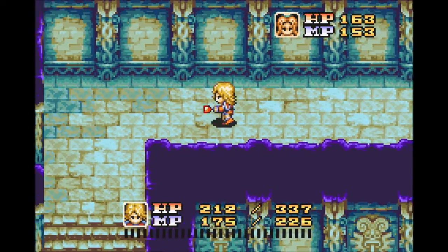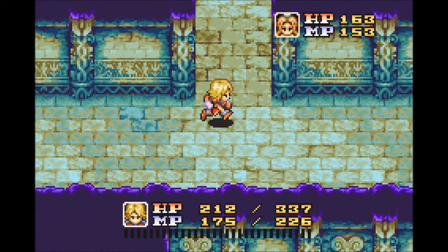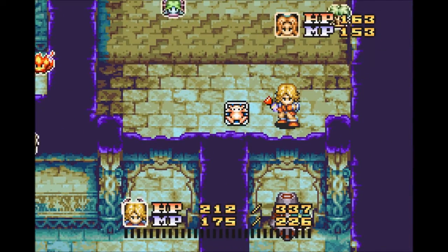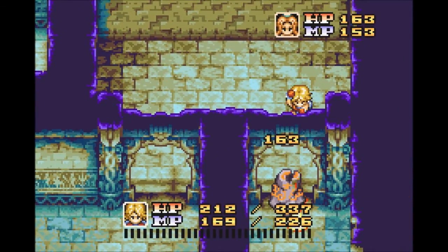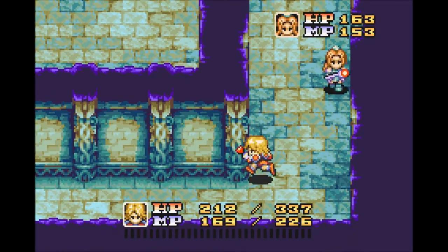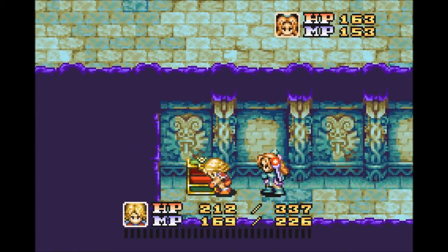I actually need to get the other stone seal now that I think about it. I think I'm supposed to be able to get both right now. I can head up — yeah, there we go. That makes sense. I thought that was a sealed door. Now I can come down here and get these treasure chests before moving on and get my lead, which is useful somewhat, but I can buy things that are better now.